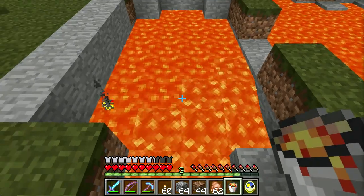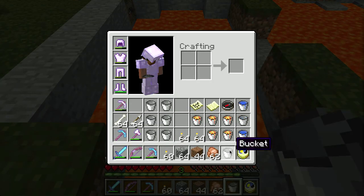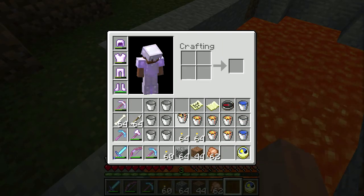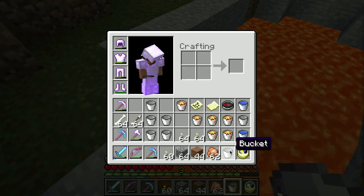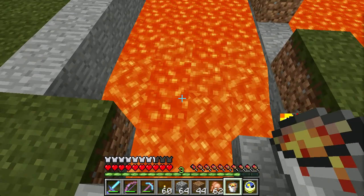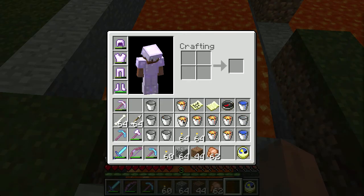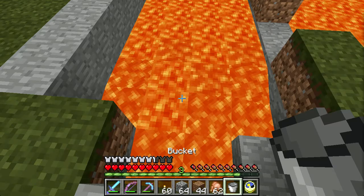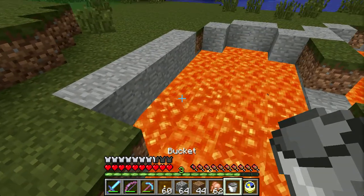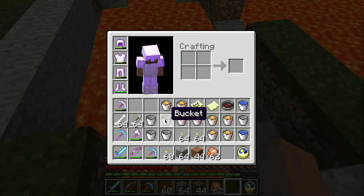Careful pig, this is a dangerous place for you to be. I need to make sure to keep all this lava off my action bar. There's lava beneath but it's too deep there - interesting. These buckets have nice range on them.